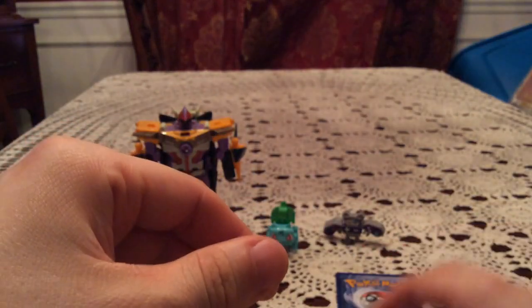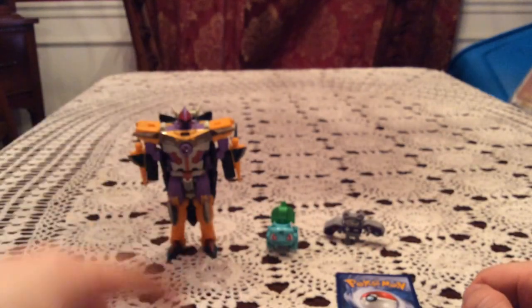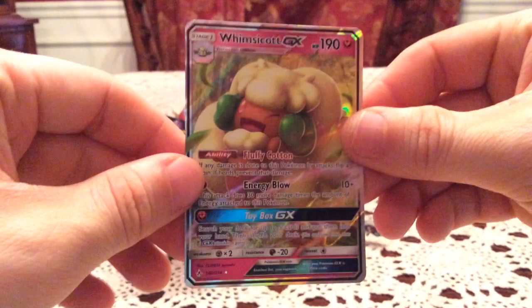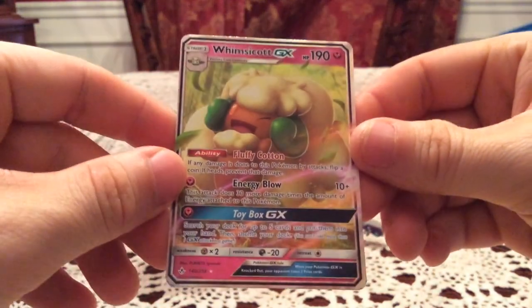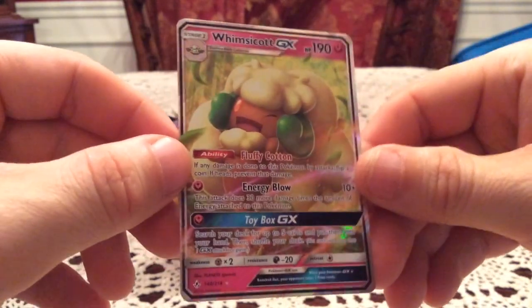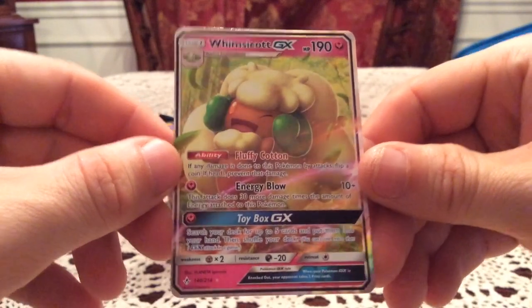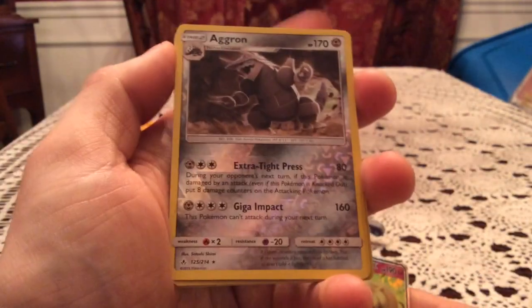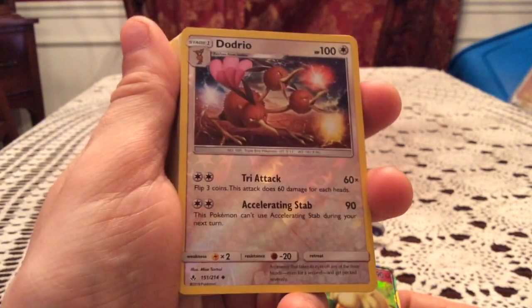Awesome — another new reverse! So two out of four packs we did get new reverses, happy with the Dodrio and happy with the Aggron from the first pack. The final rare card is going to be a Whimsicott GX, so another ultra rare pull — that's awesome. I have pulled this at least a couple of times now so this is at least number three, but I am very happy with it because there's another ultra rare pull out of this four pack opening, which was very good. Two new reverses with the Aggron and the Dodrio.